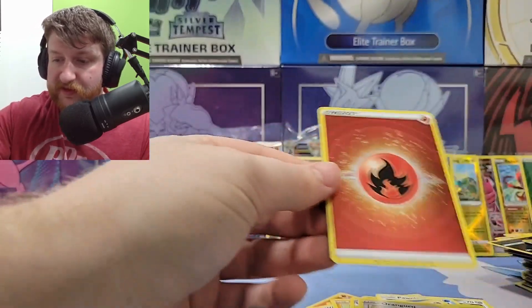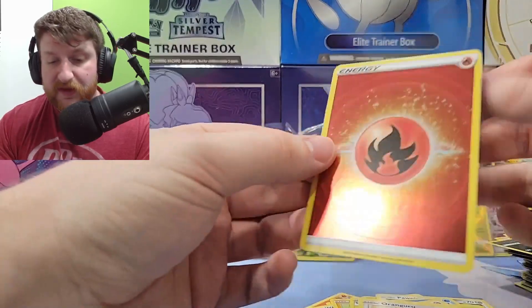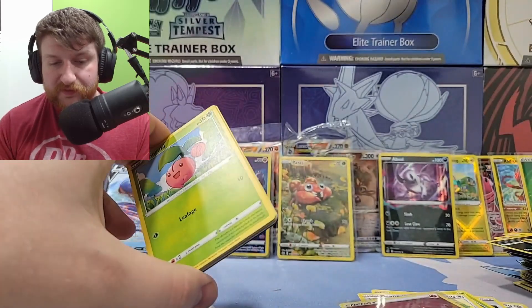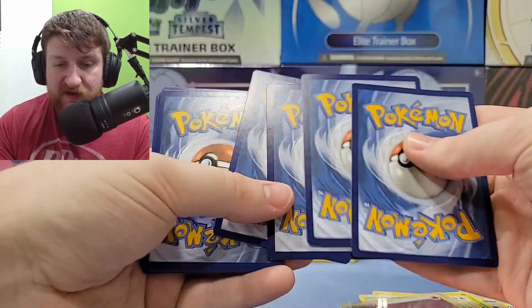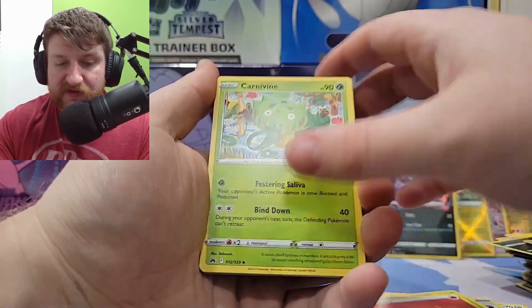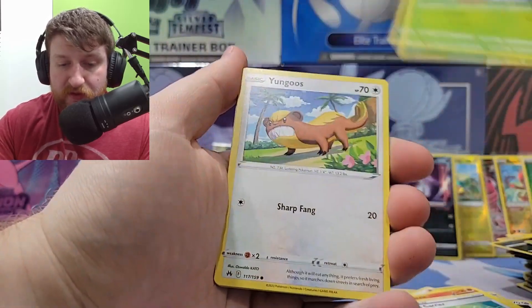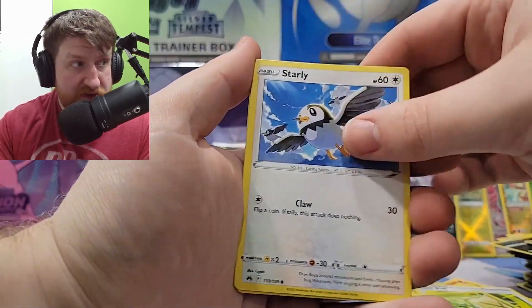Oranguru — this has so many print lines, so visible even on camera. That card is going to jail. Let's see if we can get a hit — the second card is dark again. Fire energy — oops, I messed it up. Karrablast, Sizzlipede, Rescue Carrier, Turbo, Yangoose, Poké Ball, Scyther, Starly.